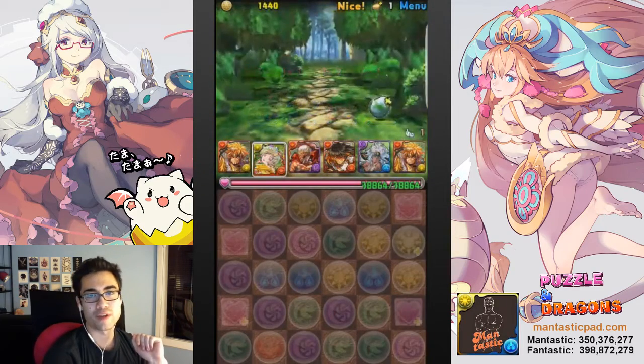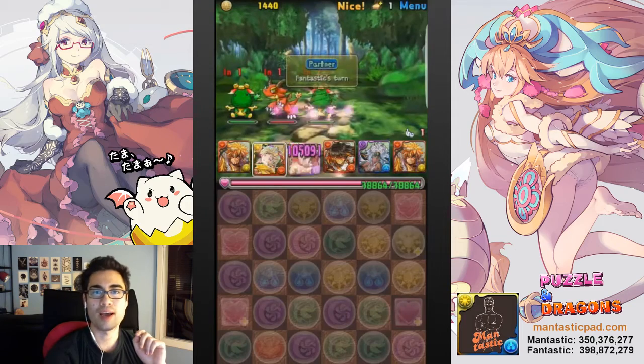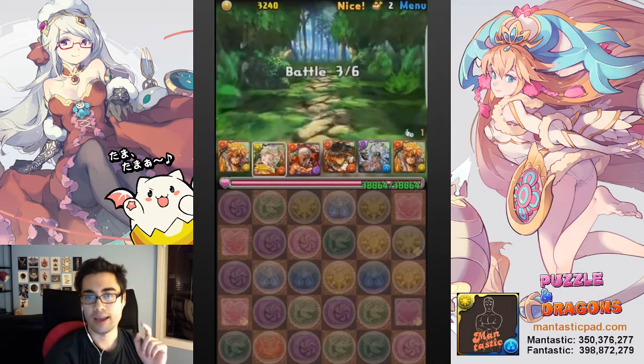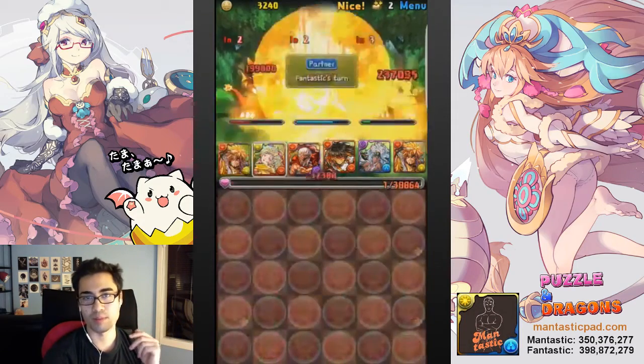So, first things first, you need to have two pushbutton style execute nukes. I have a Woken Raw inherited onto my Pollux and a Red Odin. Afterwards I have to use my Goemon's Active to make a full board of red and simply swipe right.